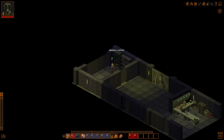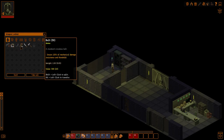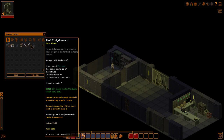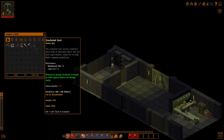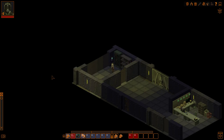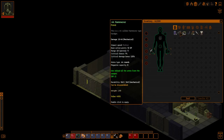Alright, some EMP grenades. Fantastic. Pistol, ammo, crossbow, bolts, knife, hammer, and insulated vest. 200% against bullets and shotgun shells. Alright, equip that. Equip that. I'm bringing the pistol. Is the pistol loaded?